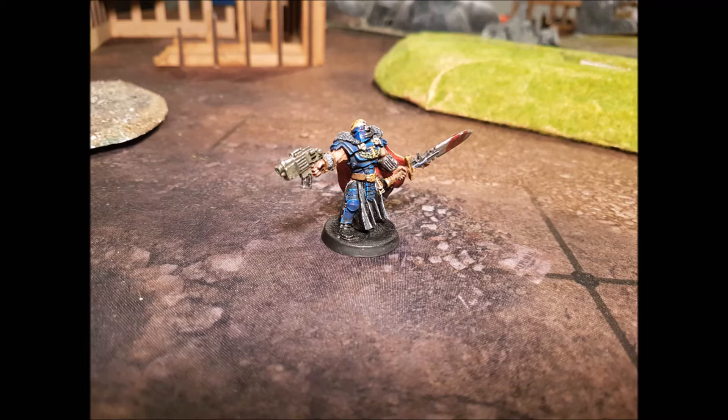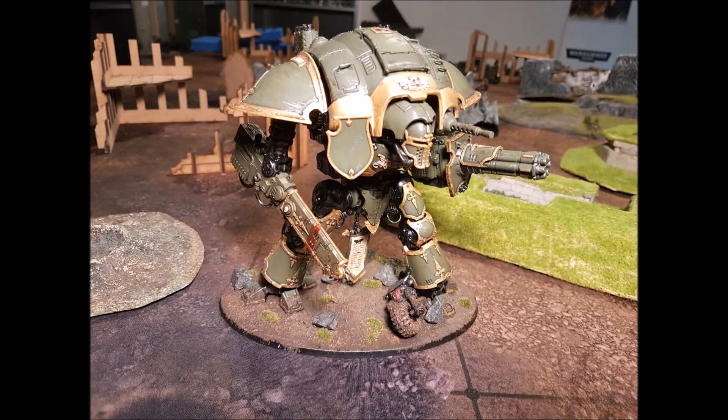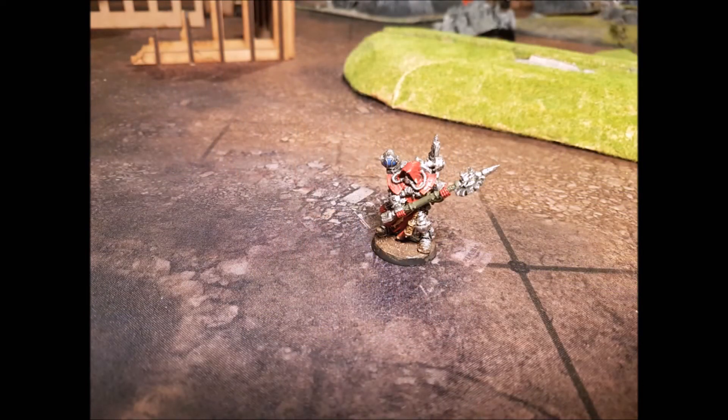There are a couple of other units to soak up those wounds. You can use Bullgryns, Chimeras that move up with Bullgryns in them, conscripts, or infantry squads that you use with the 'Move Move Move' rule to get them up in your enemy's face. They need to be shut down because otherwise the enemy will be locked in close combat and cannot shoot — and they do not want that.